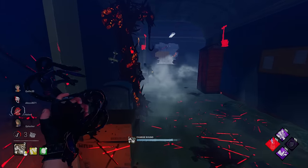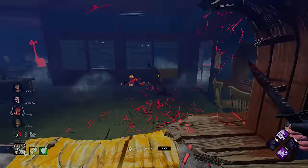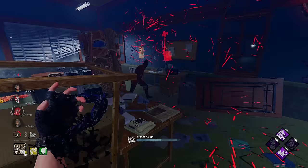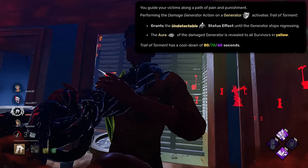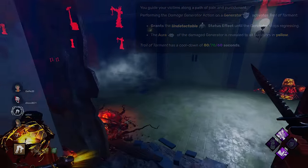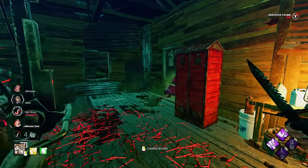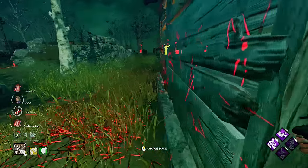What's up guys, it's Crumbs here and I hope everyone's having a fantastic day. In today's video we're going over the Midwitch build I did a couple months ago — that's when the Trail of Torment buff went through for the first time, changing it so a survivor has to stop the generator from aggressing to give you your terror radius back. Now with the recent three-gen changes, a survivor has to work the gen for at least five percent to stop it from aggressing, which indirectly buffs Trail of Torment.